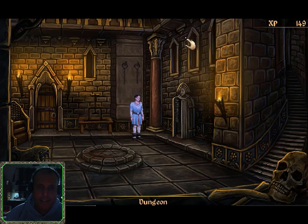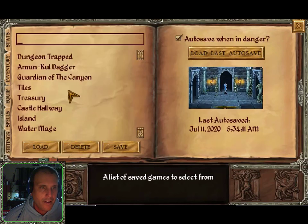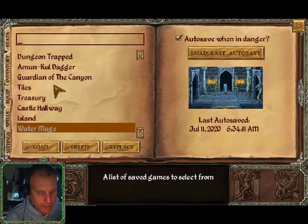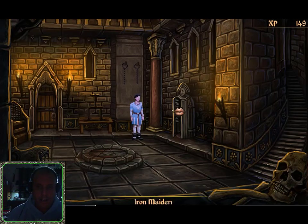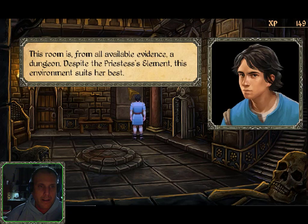Save the game as 'Release me'... 'Release'... 'Freedom.' We'll rename it as 'Freedom.' Let's examine this place a bit more. This room is, from all available evidence, a dungeon. Despite the priestess's element, this environment suits her best.